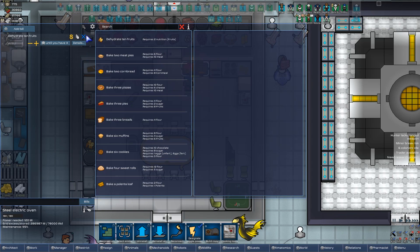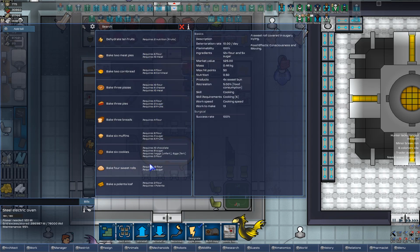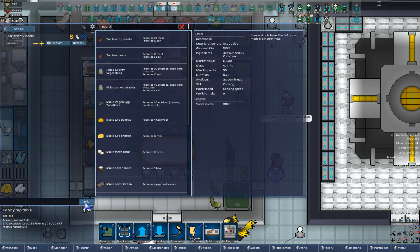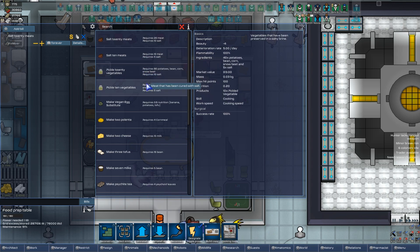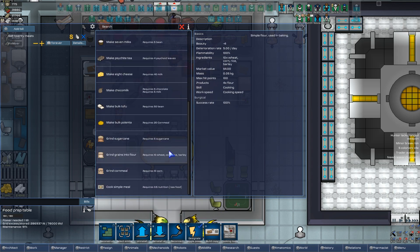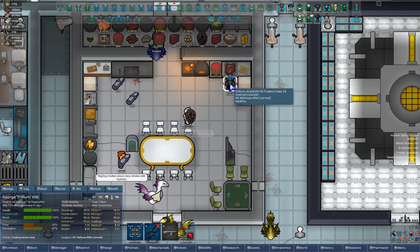Tell you what — we have plenty of meat. Let's stop dehydrating fruit for a while. We need to make more substantial stuff — some meat-based meals, if you will. I don't think we have any salt either. Yeah, I'm pretty sure we're saltless. So yeah, Terillium, start making that meat.